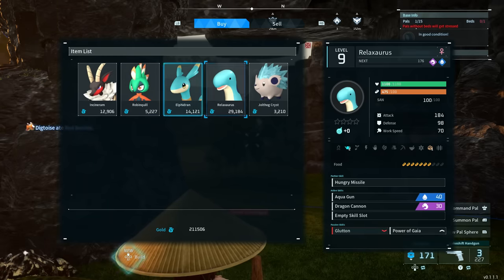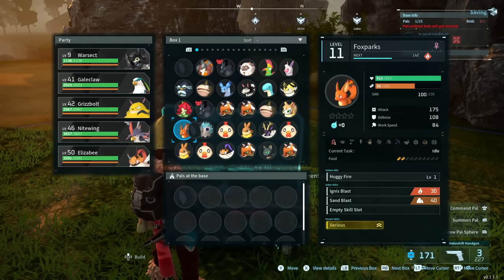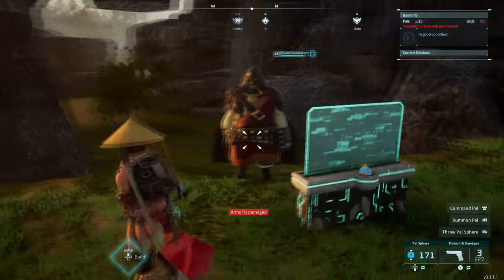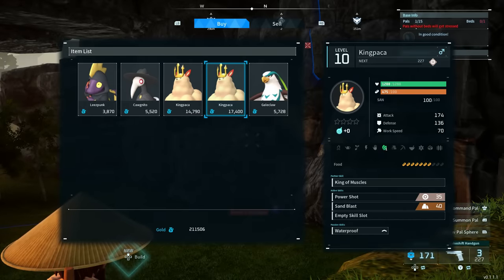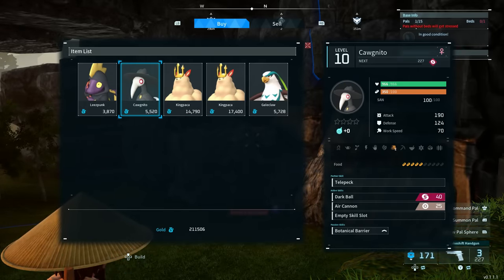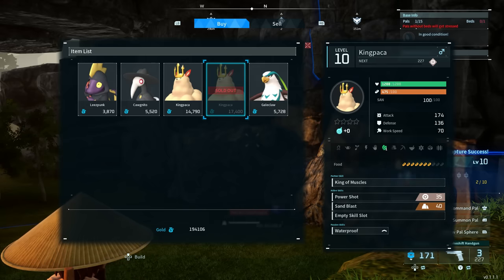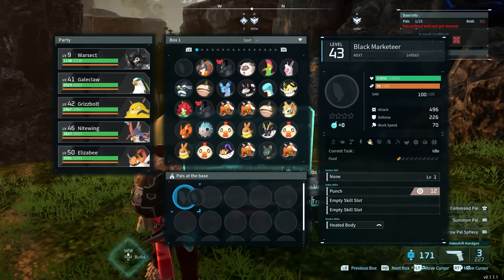Check out what he currently has for sale — nothing really that I'm looking for, though I do like that logging foreman passive skill on that Robinquill. To reset his inventory instantaneously, just put him back in your pal box and then put him back to work immediately. Check this out — you'll have a totally different inventory. This time he has some King Pakas and a Cognito. Cognito is awesome. I'll go ahead and buy one of the King Pakas.